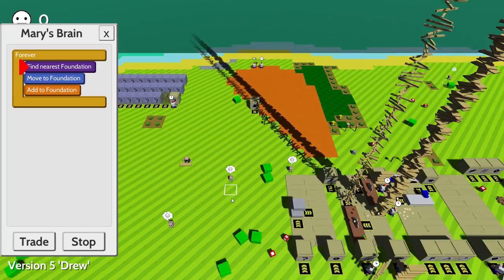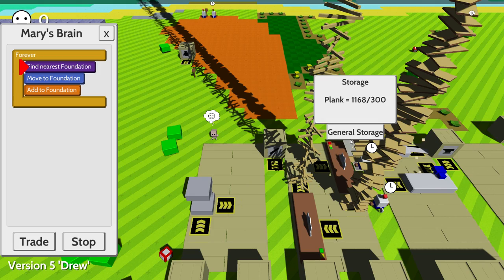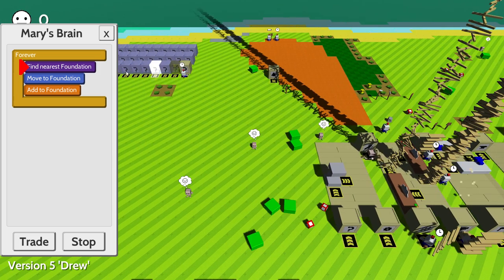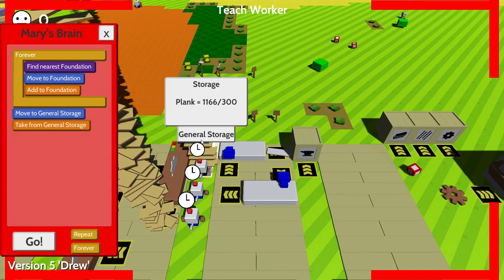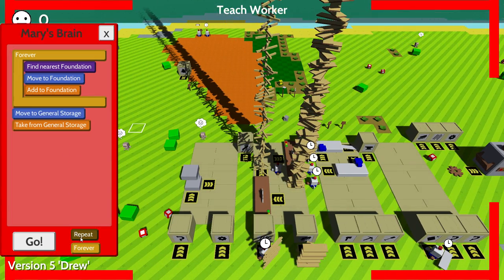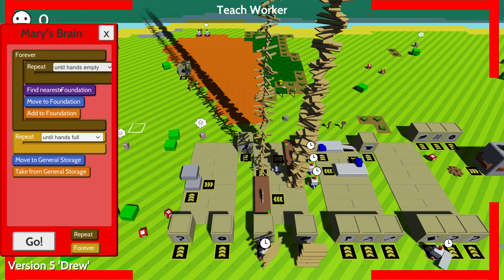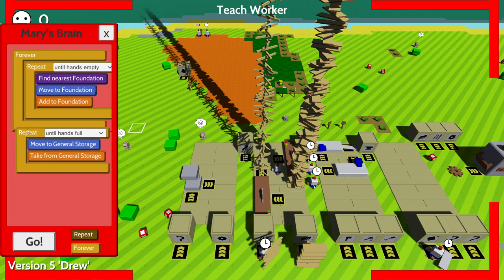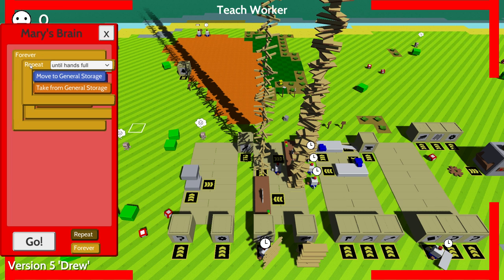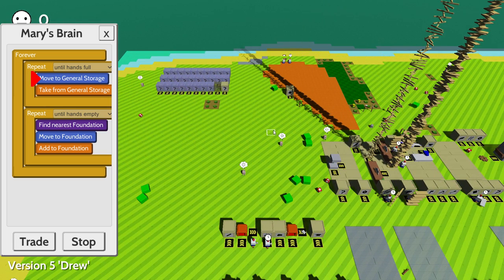I'm going to make you pick up more — there are logs and planks over here. You can actually just build these automatically now. I'm going to stop and teach you to go pick up things from general storage, repeating until hands are empty, then repeating until hands are full, so you're doing both those actions. That's actually going to work — there we go.